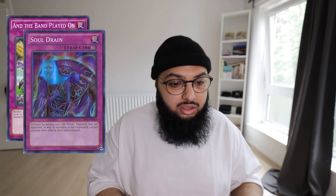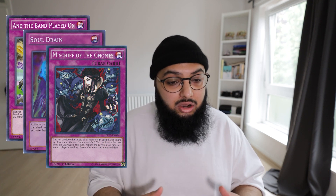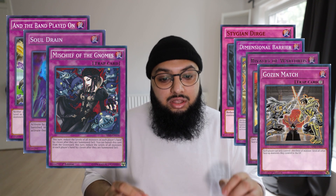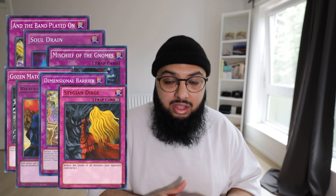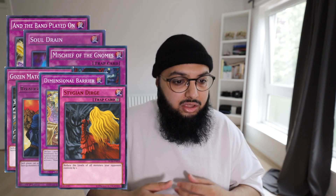Yu-Gi-Oh has become such a power-crept game that we have insane floodgates — and when a meta deck gets popular, old-school floodgates gain popularity too. Cards like The Band Played On, Soul Drain, and Mischief of the Gnomes are really expensive right now — hopefully they get reprinted in Tournament Pack 20. Spright lose to The Band Played On, Stygian Dirge, Deep Barrier, Rivalry of Warlords, and Gozen Match. Just keep in mind: if they have Spright Carrot on board, it can negate your spell or trap resolving — but if you can deal with the Carrot, you'll floodgate them and they can't do anything.